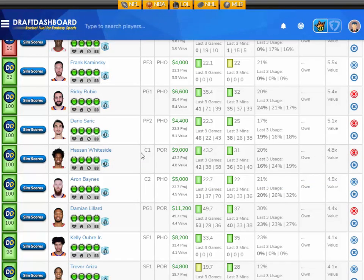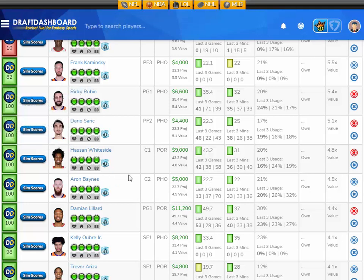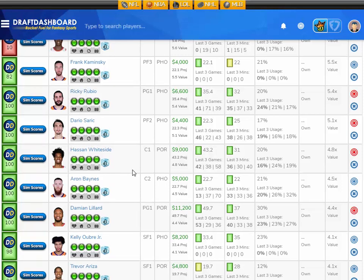I like Hassan Whiteside, projected at 43.2 fantasy points here tonight. That's 4.8 times value — he's $9,000 DraftKings salary. Let's take a look at his sim scores: a 0% chance to score 15 fantasy points or less, a 16% chance to score 15 to 30, a 41% chance to score 30 to 45, a 38% chance to score 45 to 60, and a 5% chance to score 60 or more. So I like Hassan Whiteside here at $9,000 DraftKings salary.